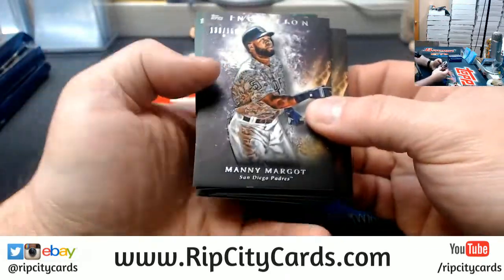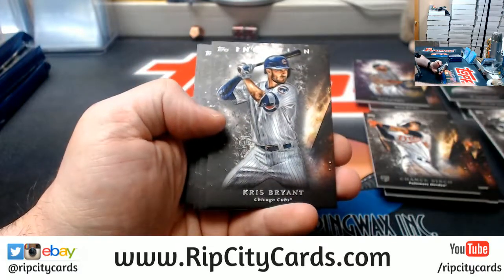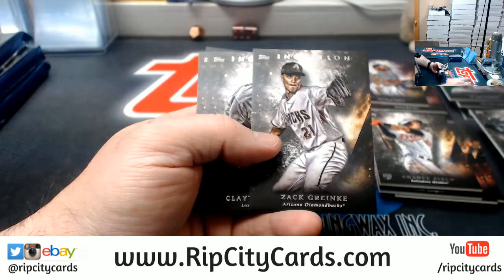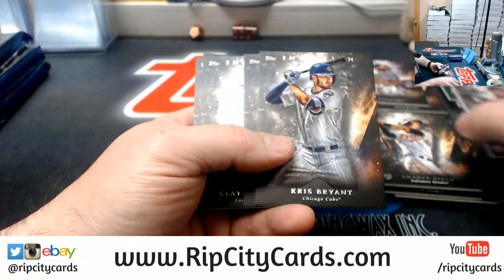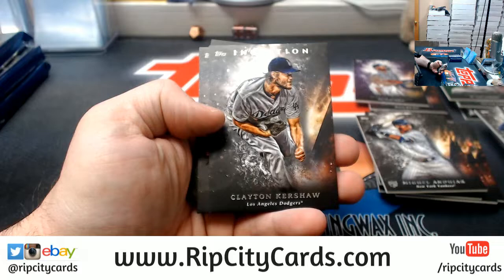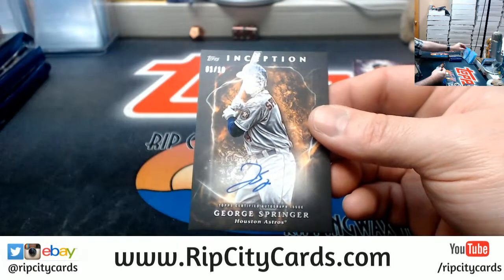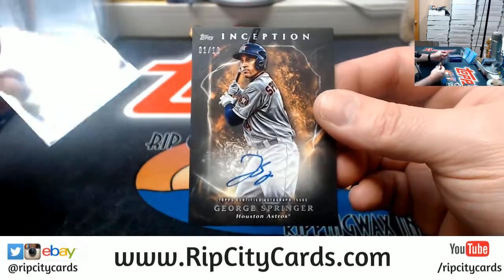Got two Margot to 150, a Weaver, a Bryant, a Greinke, a Kershaw, a DeGrom, and a George Springer to 10 for the Astros.